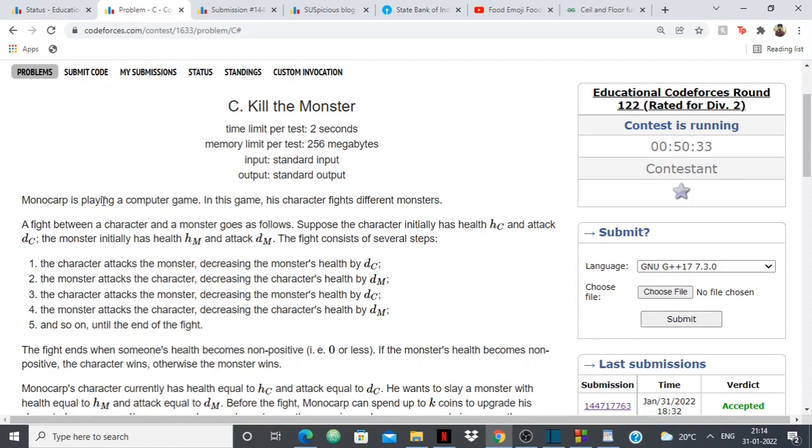The problem is basically that MonoCorp is playing a computer game where his character fights a monster. The character has initially health HC and attack DC, and the monster initially has health HM and attack DM. The fight goes in steps: first the character attacks the monster and the monster's health is decreased by DC. Then the monster attacks the character and the character's health is decreased by DM.